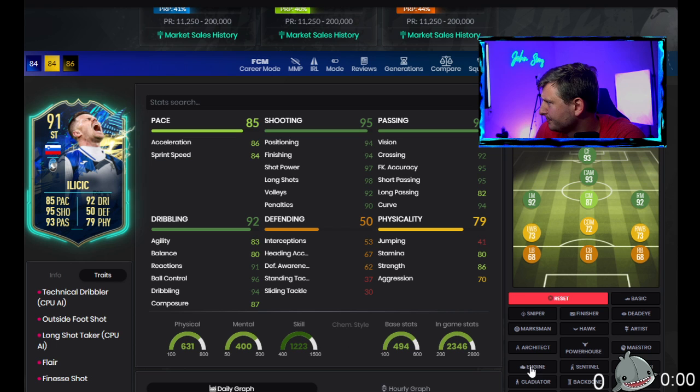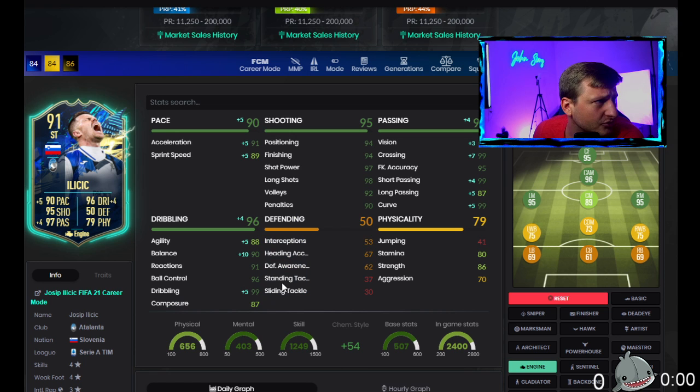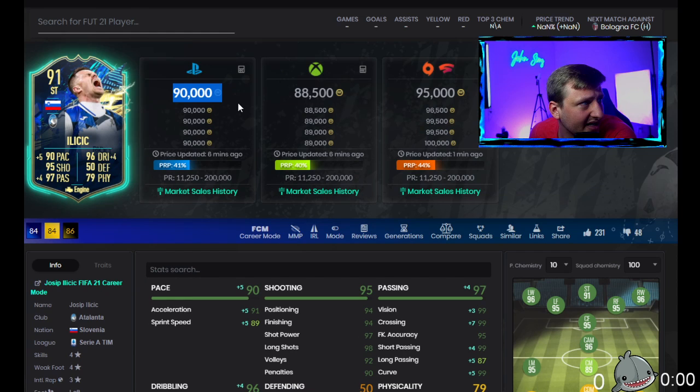If you slap an engine on him, he goes up to 90 pace and 88 agility — that's actually not bad, that's pretty good. Especially with 99 dribbling, he's going to feel more agile than I think the market is giving him credit for at 90,000 coins.